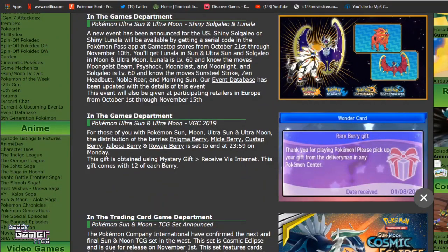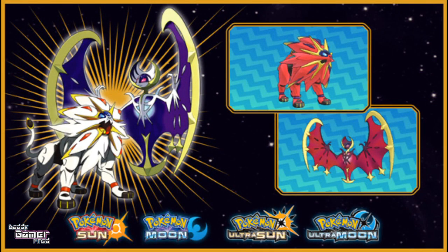For the people who aren't in the US, do not worry. Coming from Serbia B99, this event will also be taking place at participating retailers in Europe from October 1st to November 15th. So you'll have your chance in Europe to go to the store and receive your code. I do not know if it's going to be working with the Pokemon Pass app — I'm not sure if that's actually available in Europe, so let me know in the comment section below.